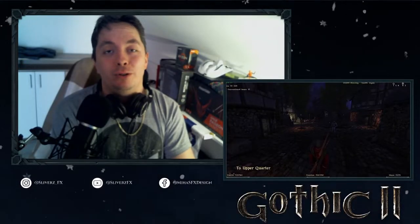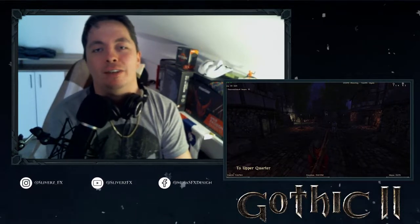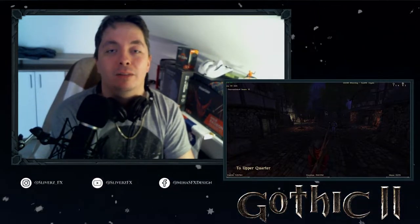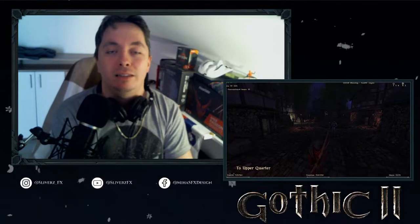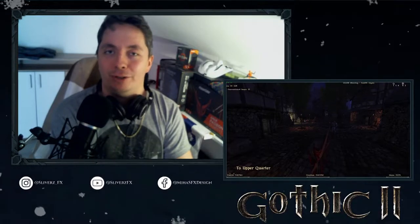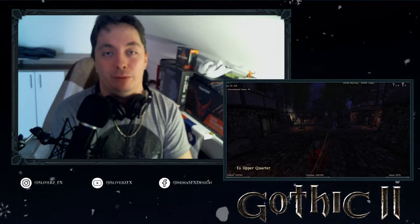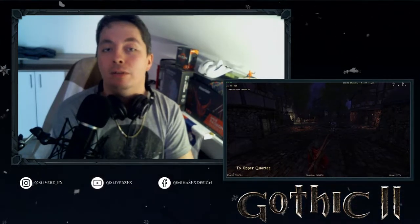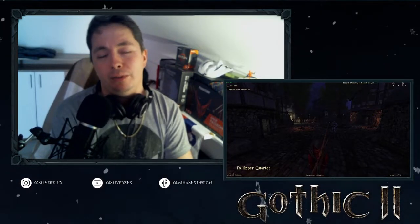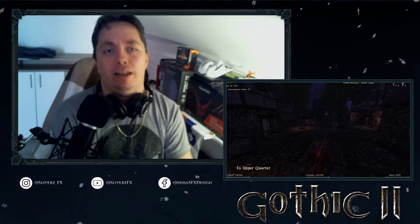Good morning, good afternoon, or good evening — welcome back to Slivers FX channel with me, Mike. This is Gothic 2: The Returning mod playthrough. We are here on the quest to rob Corinnes of his precious resources — gold and everything in it. Being a mage has its privileges. In the base game nobody would care where you walk or what you take, but here you have to be a little more careful — certain people just tend to see things and attack you right away.